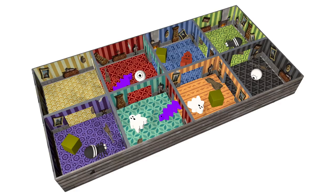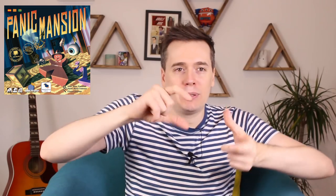Panic Mansion is a box — there are four little boxes divided into eight squares with these cardboard dividers. And then you've got a bunch of little trinkets in there, like meeples and cubes and balls that are like eyeballs and a snake and things like that.